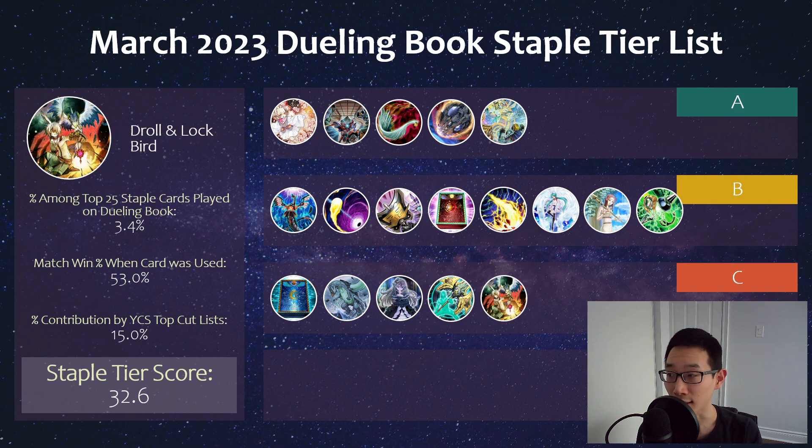Another slept-on hand trap is Droll and Lock Bird, which is pretty good honestly in this format. Depending on the Branded build, it can be pretty impactful — for example if they're on the Frightfur package. Against Kashtira it can also be good as long as they didn't play Shifter that turn. At the very least, if you look at the YCS topping list, they're definitely not main decking Shifter anymore — even Flounder players are not main decking Shifter. So if you especially main deck Droll, this can really catch people off guard and can be very, very impactful and just really strong.